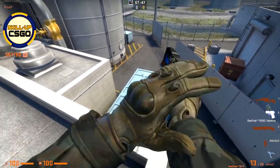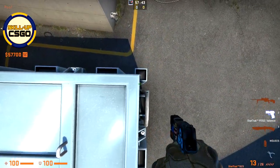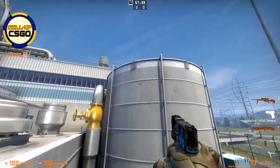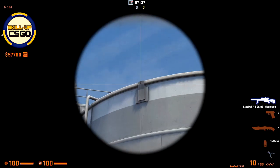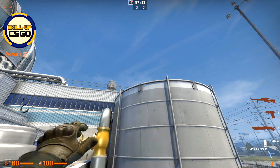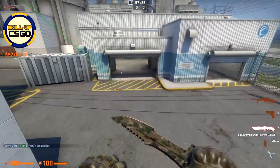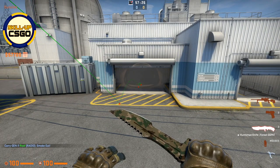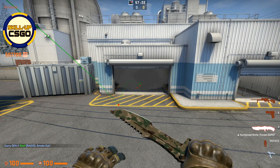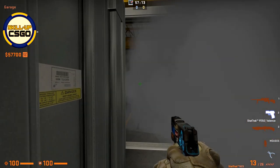For this you can simply jump at the top of this blue container, come towards this corner, and line up yourself like this. Then as you can see here this silo, we will simply aim towards this small dot that is at this part of the silo, aim there and throw your smoke. Voila — perfect smoke towards mid garage, and as you can see there are no gaps on the edges.